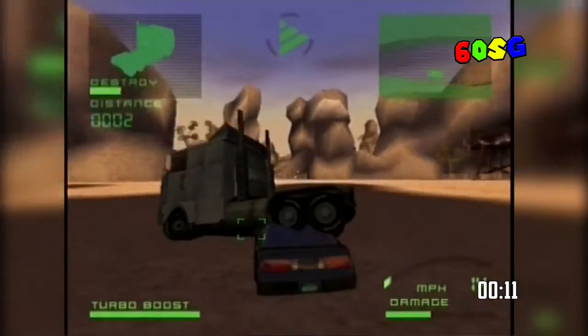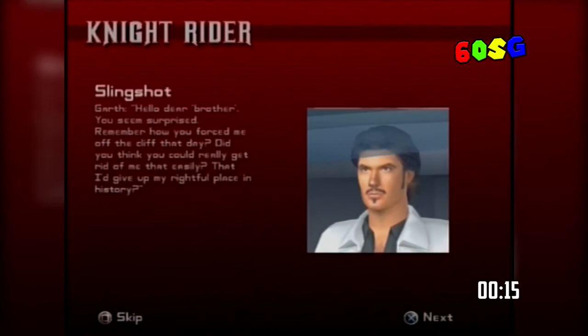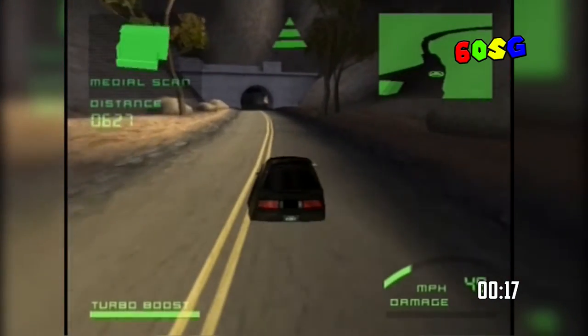The story is pure 80s TV. Michael Knight and Kit must face off against Carr, Goliath and Garth — Michael Knight but with an evil beard. Whilst driving around? A lot.